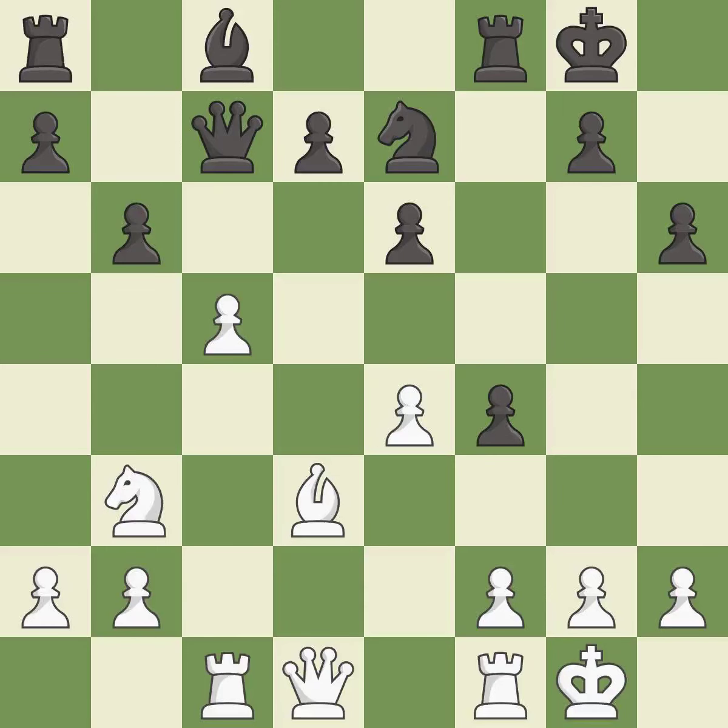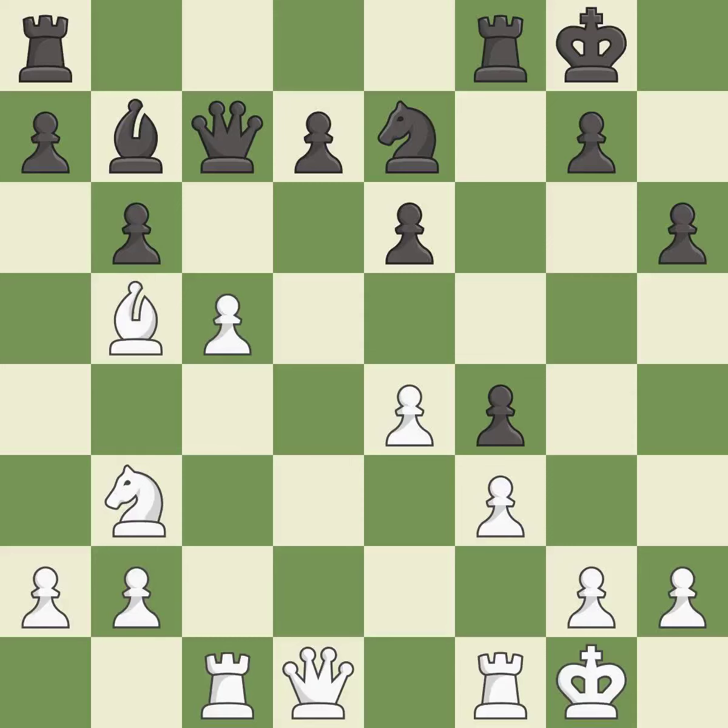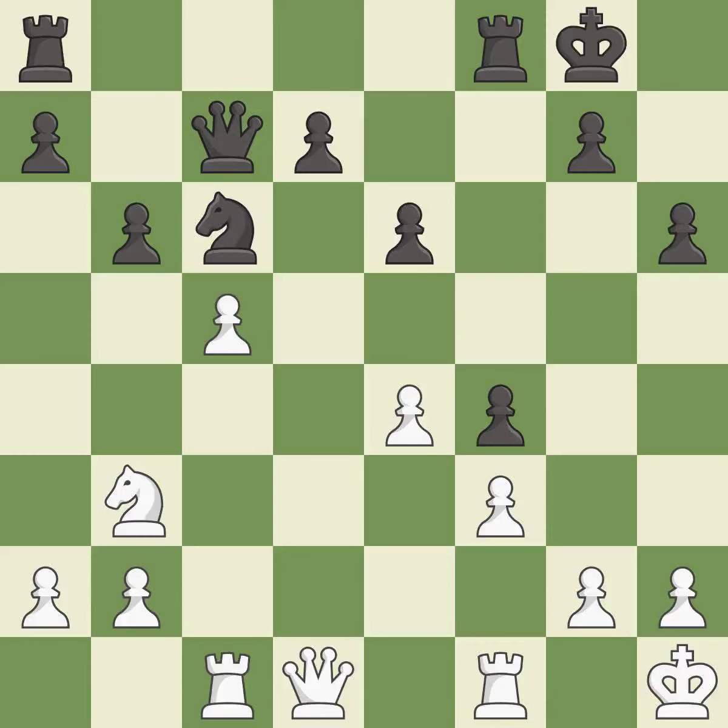This ignores an opportunity to threaten winning a pawn — it is a mistake. That's not a mistake, but it's not the best move either — it is good. This connects the rooks, which helps them coordinate together in the future — it is good. This reveals an attack on a pawn — it is good. This blocks the attack on a pawn that could have been captured — it is best. This is an equal trade — it is good.